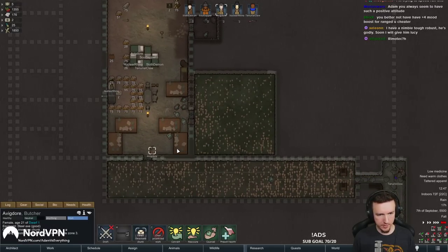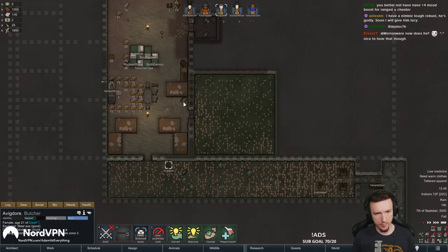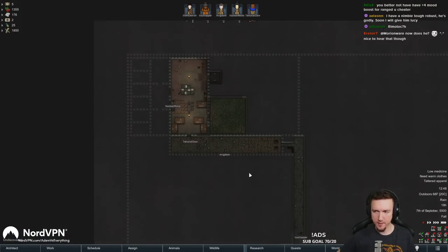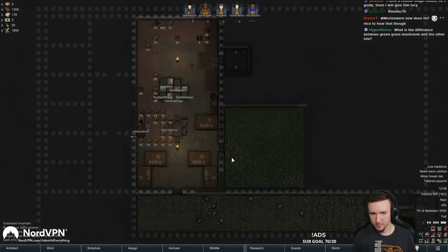I'm gonna go ahead and get some of these hauled out. I'm just gonna drop it in here. I know it's not out-out, but it counts as being ugly because this is a room. So we're just gonna get it out of the barracks area. Nimble, tough, robust. Oh man. Tough, nimble, robust. Wow.